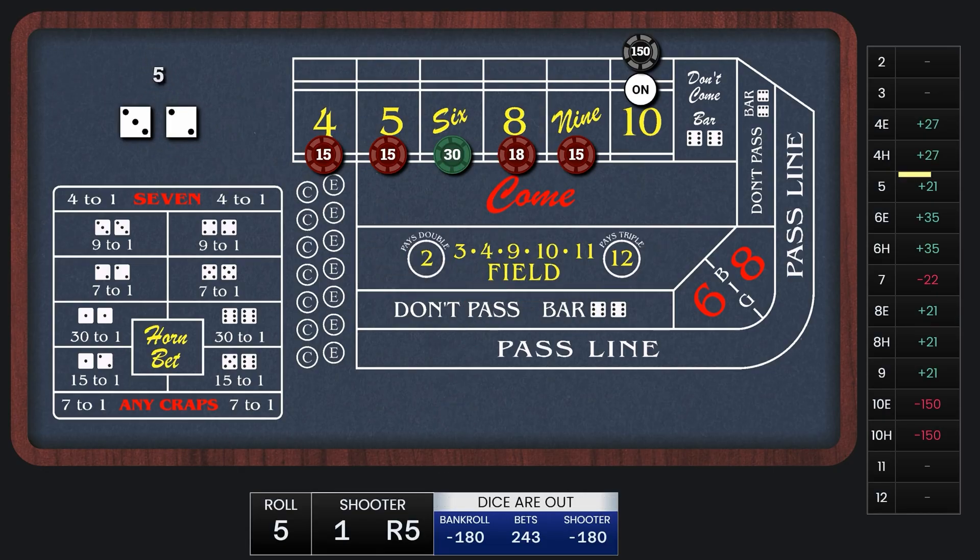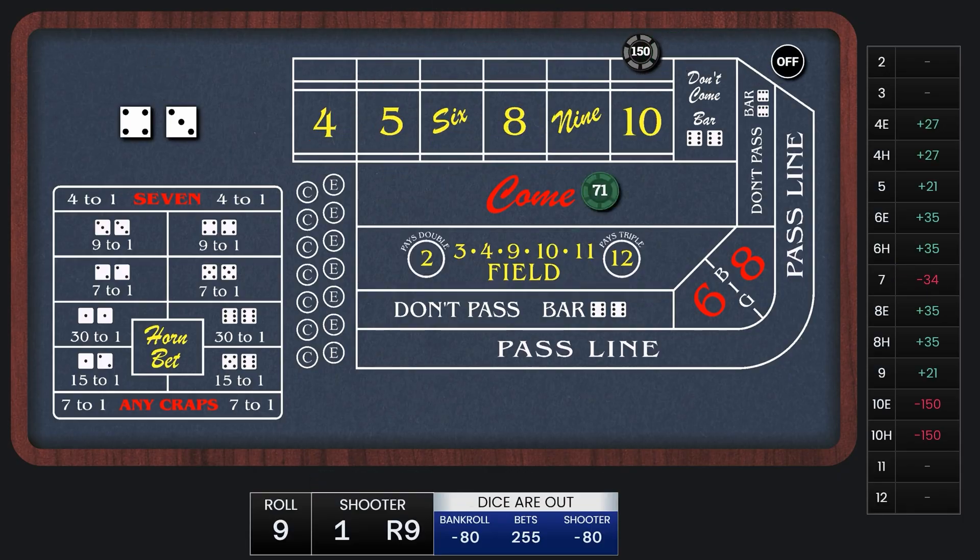We have a hit on the 5, also paying $21. Another hit on the 6 — that's going to be a collect. There's our second hit on the 8; we win $21 and press it by $12, also up to $30. $30 on the 8 is going to win $35 — we'll just collect that. And there's our first 7-out, so we lose all the place numbers but win $71 on the lay bet on the 10.